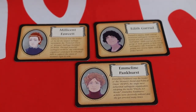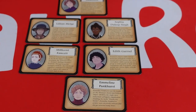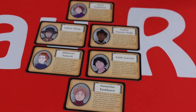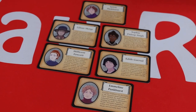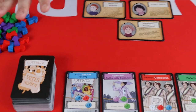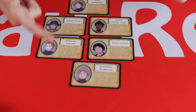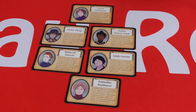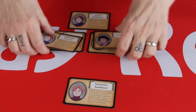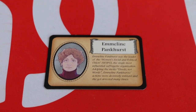The characters don't have different abilities or anything, so realistically it doesn't matter too much who you decide to play. The associated cards of each character in play will go into the main action deck. Each of these cards has a little bit about each of these women, and you can go away and Google to find out loads more. I'm going to take Emmeline Pankhurst as my character for this game.